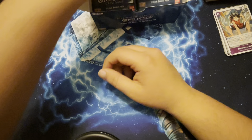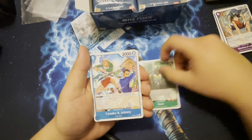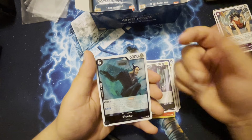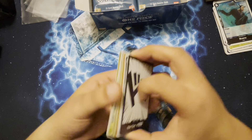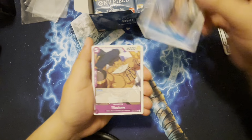I used to run the Luffy deck, I do like red. But not the Whitebeard kind — I feel like people overuse that. Hopefully it's different now. Blueeno and Charlotte Smoothie, let's go! I like Zoro and also the black-red Garp — that's just a fun mechanic, very underestimated. I don't know how it is now but hopefully it's better.